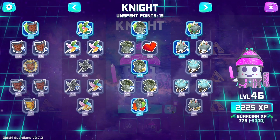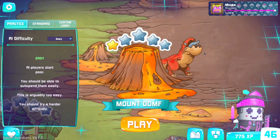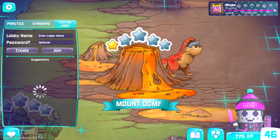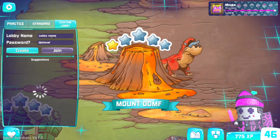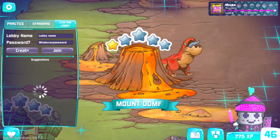You can upgrade your Guardians as you earn XP for playing. Create a lobby by first selecting your map, clicking Custom Lobby, and entering a name. If you'd like to create a private game, you can include a password to share with specific opponents.